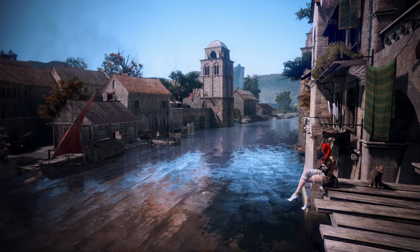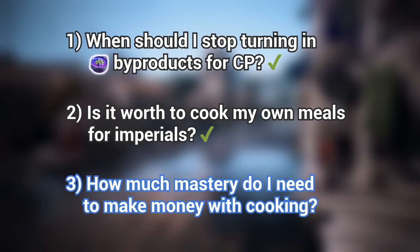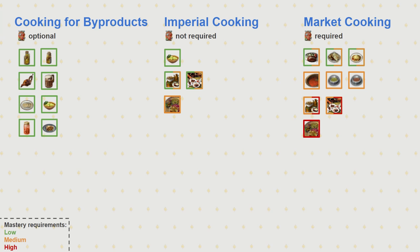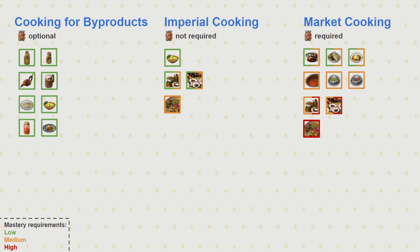Now about the last question: How much mastery do I need to make money with cooking? Here you see my little map of the cooking market. The colors roughly indicate the mastery required to make these recipes worthwhile — specifically, if you cook a dish that's way above your current mastery, you'll be losing money compared to other recipes you could be cooking. For reference, medium mastery is somewhere between 1k and 1.4k. The details will depend on your server and market conditions.